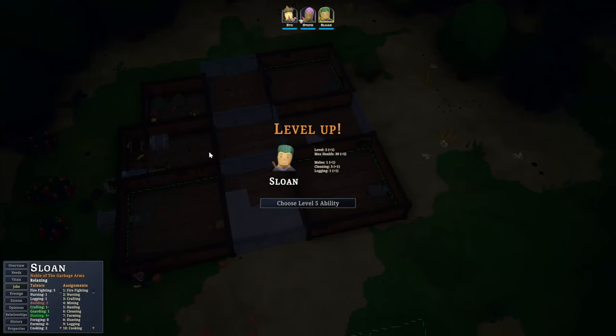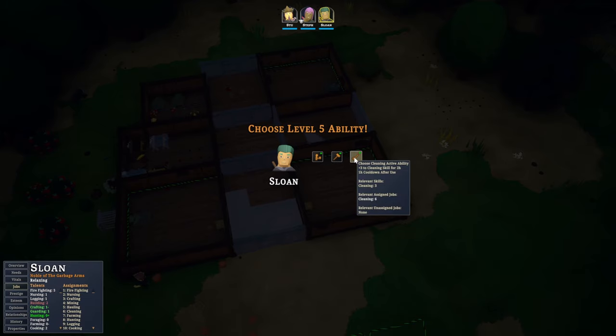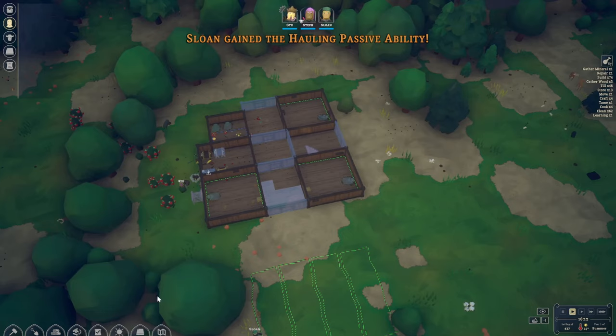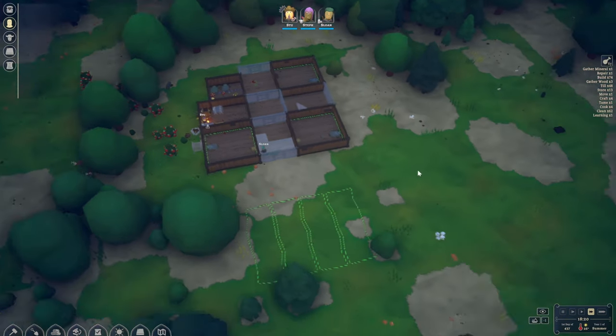Sloan can level up once again — level five. Melee, cleaning, logging. Let's see what kind of abilities we can get now. A couple of passive ones: increase hauling or building. But you're not really a builder, are you? Building would be great to increase but that's just the wrong person. Maybe into hauling then. Sloan's hauling is at five. He dislikes building so we're not going to make him build anything just yet.